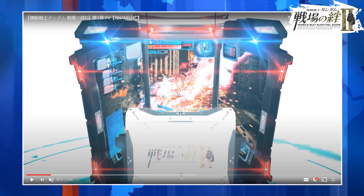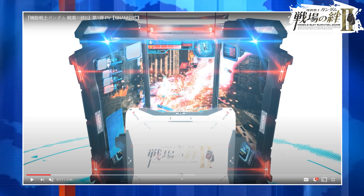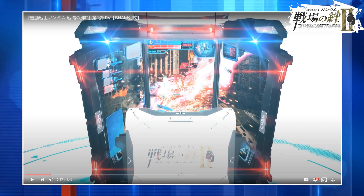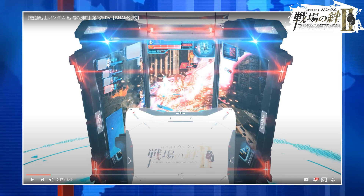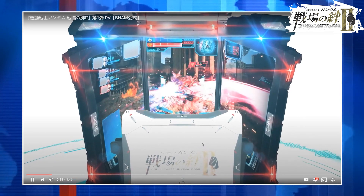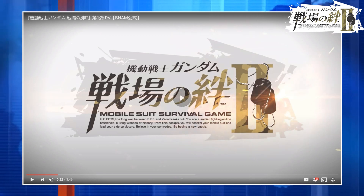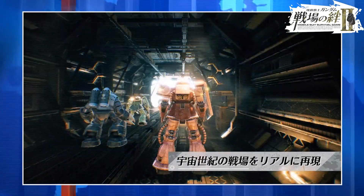In terms of the HUD, it looks like you've got your players listed and possibly more than two players on each side — it's hard to tell. You're going to work off a point system, something similar to the Gundam Versus games or maybe like Gundam Battle Operation 2. You have your mini-map, and down below there might be an operator or support person that pops up with messages. There are warning panels and a lot going on. The title card reads 'Mobile Suit Gundam Survival Game 2,' and it basically covers that the era is the One Year War.